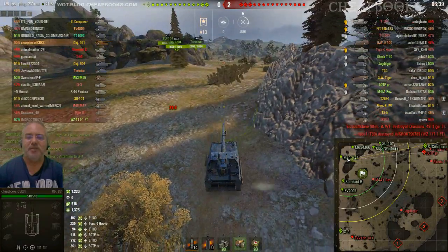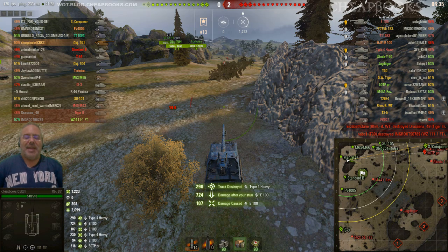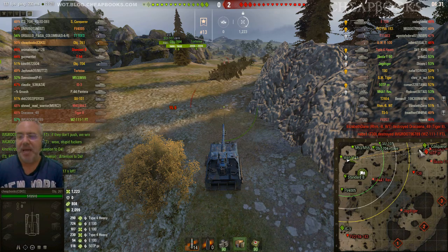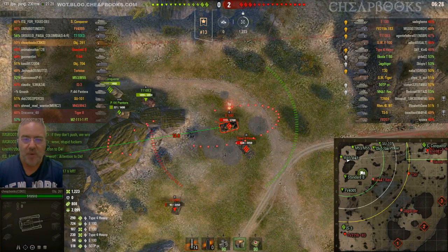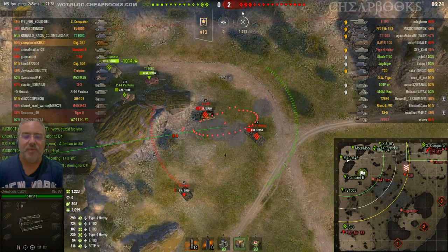When you fire and you've got two tanks in that situation, you want to think about which tank you can splash off of that's going to make it easy for the splash damage to hit the other tank. Like if I hit the E-100 in the front, the splash might not hit the Type 4 heavy.